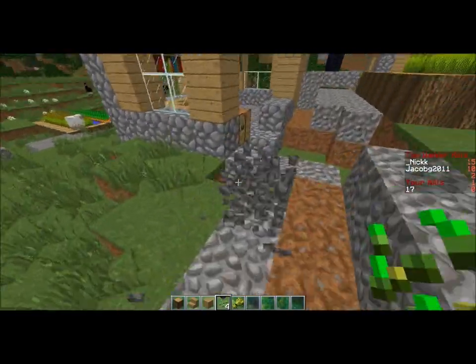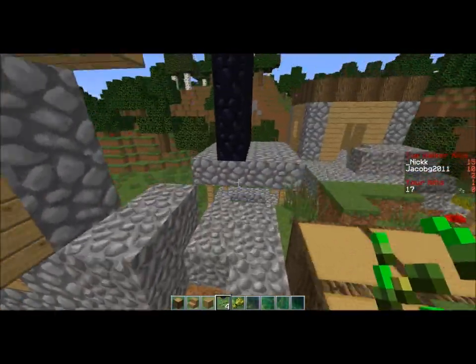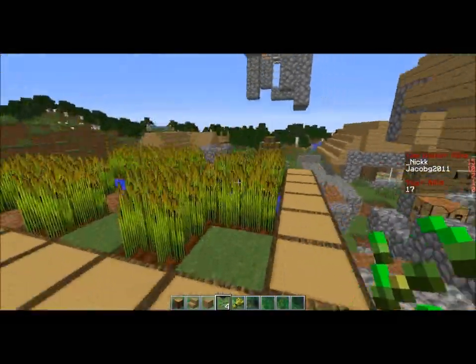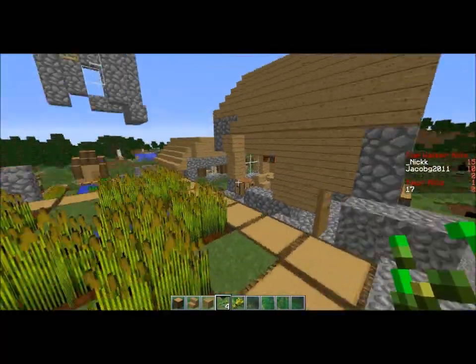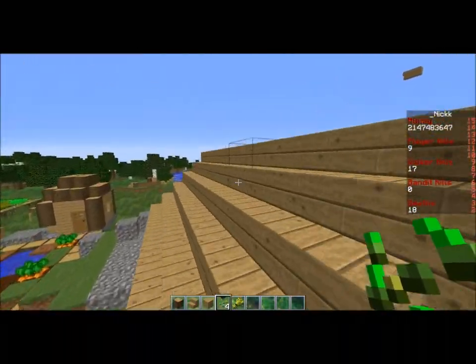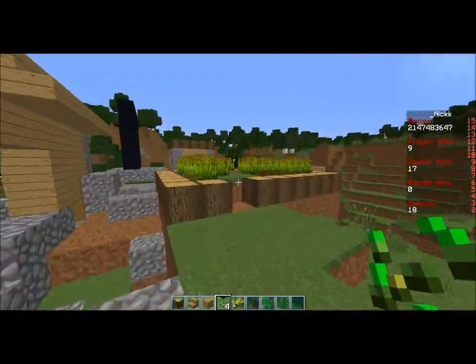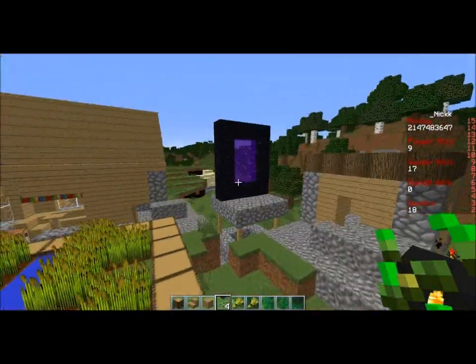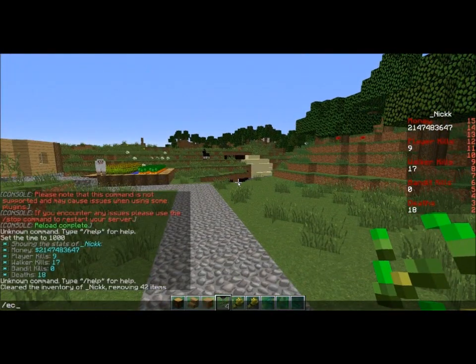We're going to have a third scoreboard, something like what we had before we disabled it. Part of this scoreboard update is also just optimizing it — so instead of every time you kill a zombie updating the whole entire scoreboard, it just updates the zombie kills or walker kills entry specifically.